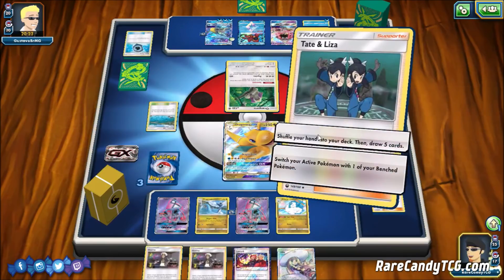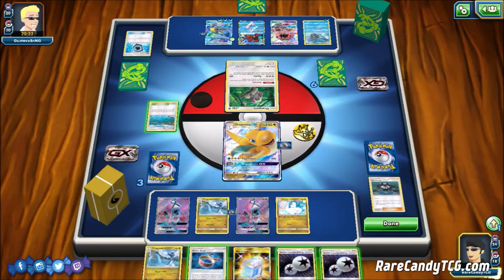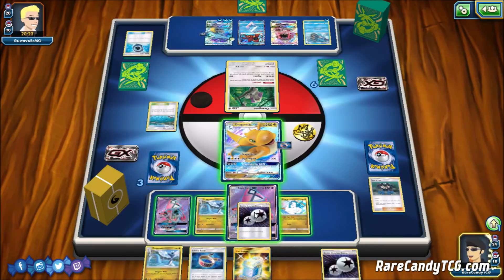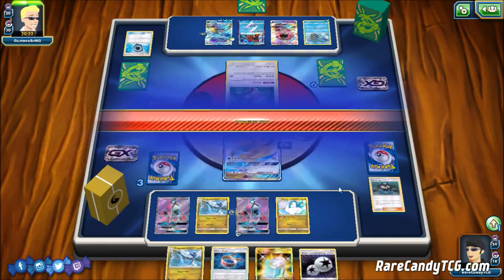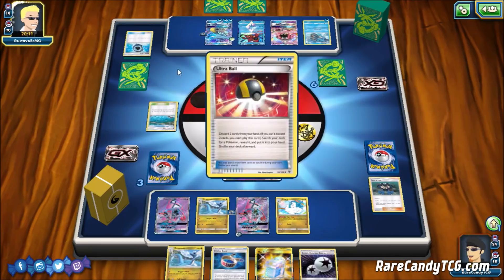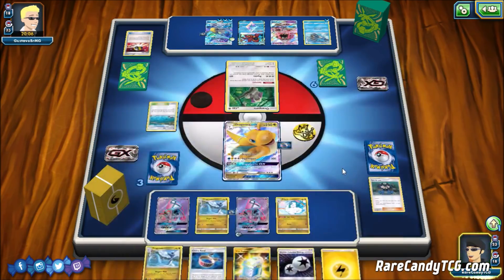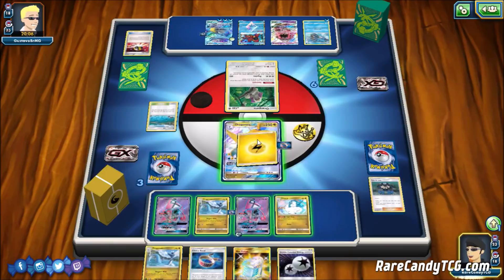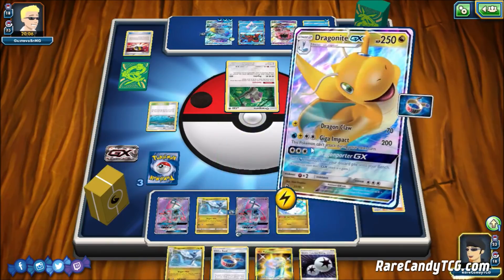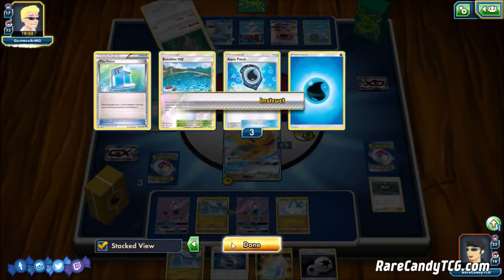We definitely get down the Altaria and go for Tate and Liza to see more cards — we really need to grab an energy. We whiff, but we want to get down the Double Colorless Energy on Tapu Lele as a backup attacker. Our opponent uses Instruct and we see an Ultra Ball. I wish we had attacked last turn because now we could knock out the Oranguru and leave them with zero cards. But we finally found a Lightning Energy and do 90 to the Oranguru.